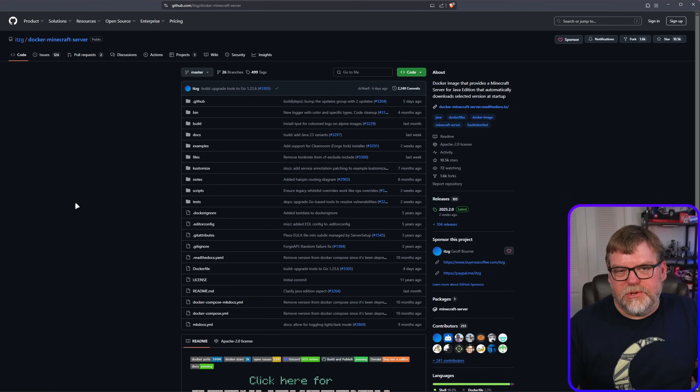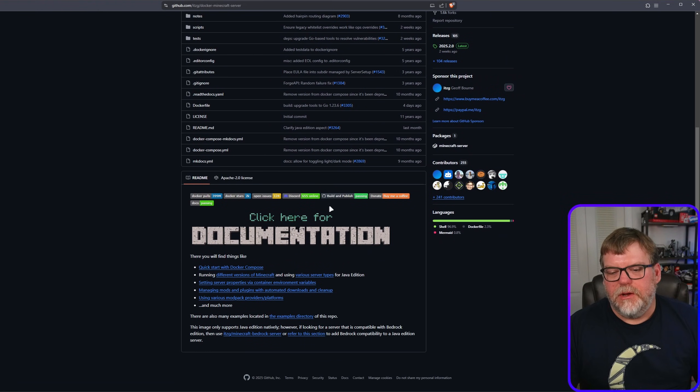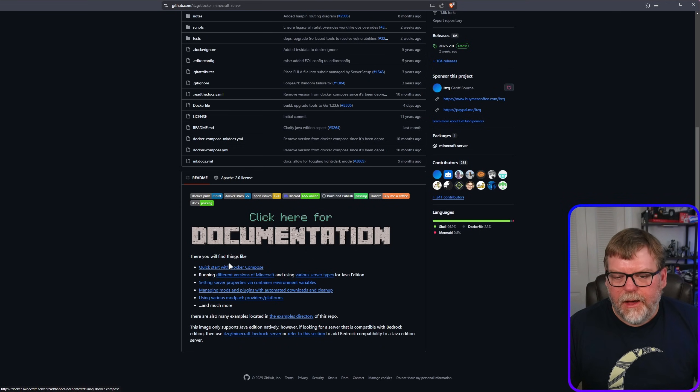The first place we're going to start is this GitHub repo — it's itzg/docker-minecraft-server. The whole project is about creating an easy-to-deploy Minecraft server. You don't need to jump in and do a bunch of server customizations; you can really just spin it up, even if it's just a locally hosted server. I'm also going to show you some customizations we can do with it.